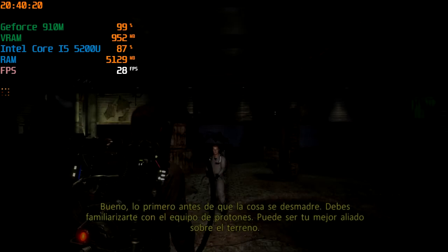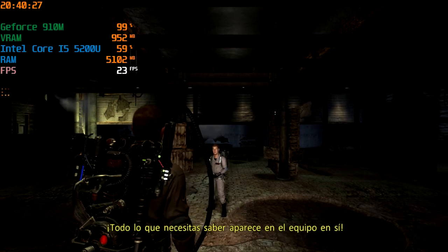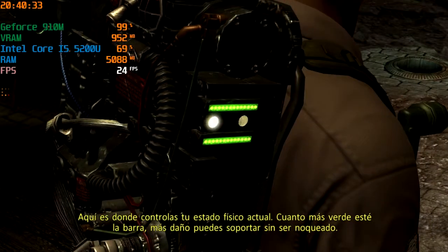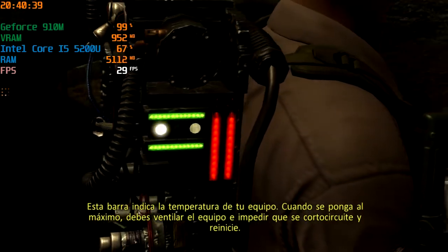Now, first and foremost, before things get out of hand, you want to get to know your proton pack. It can be your best friend out there in the field. Everything you need to know is displayed on the pack itself. Here's where you keep an eye on your current physical condition. The more green that's on the bar, the more damage you can sustain and still stay on your feet. This bar indicates your pack's heat level. When it gets to the top, you'll want to vent the pack and keep it...